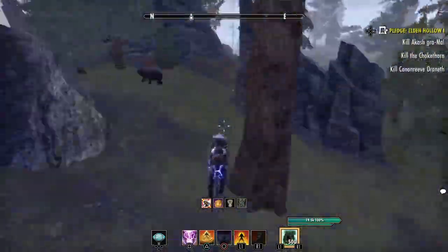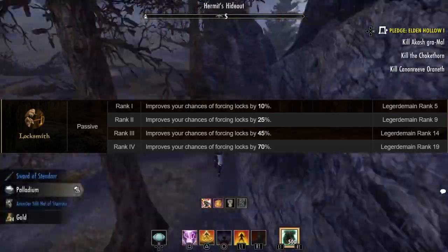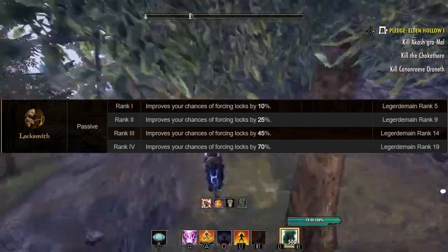Another perk for leveling Legerdemain is the ability to force-open locks. This comes in really handy when doing chest farms, whether for overland content, dungeons, or even trials. Not actually having to pick the lock and just forcing it open makes farming that much faster.